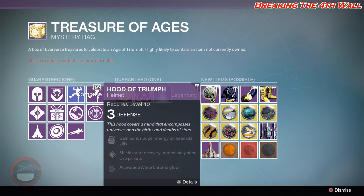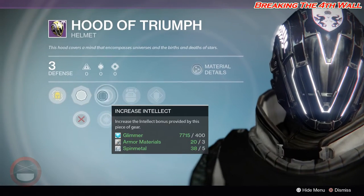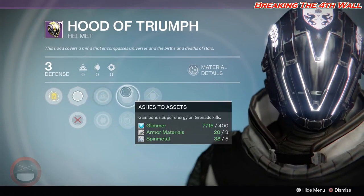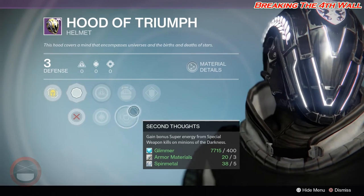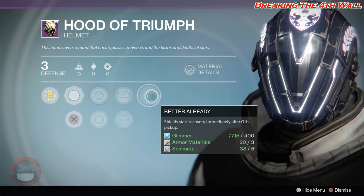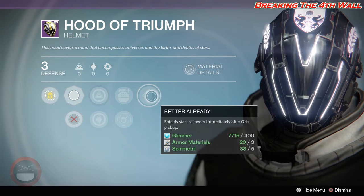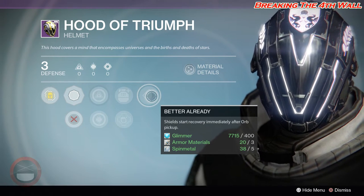As for Warlocks, you get the Hood of Triumph. It has Ashes to Assets, Second Thoughts, and Better Already. This is definitely a helmet I'm looking forward to grabbing if possible — I just definitely need a Tier 12 roll on it and I'd be happy.